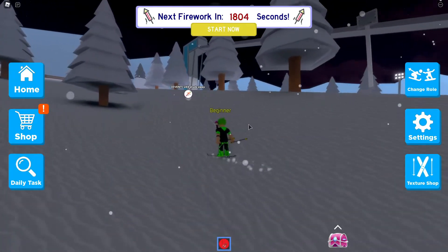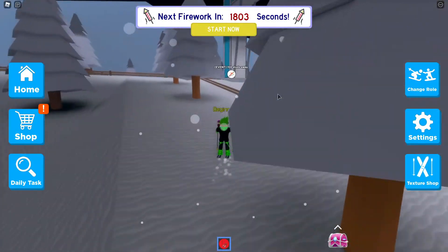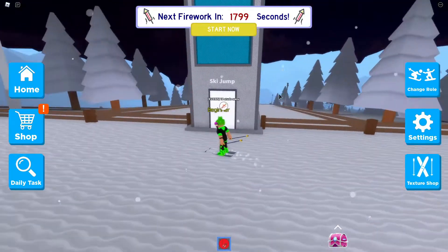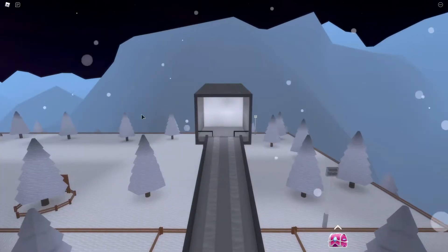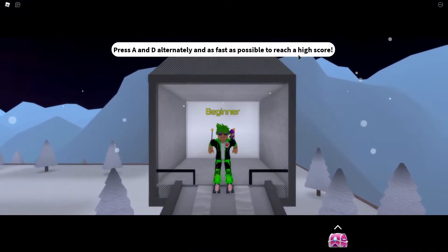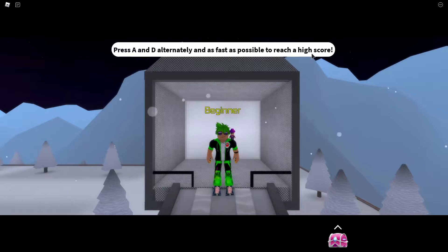Alrighty guys, we have arrived — the event is just there. So what you want to do once you get there is you just jump over here and go through this little ski jump thing. You just walk into it and it will play a little cutscene. Press A and D alternately as fast as possible to reach the high score. On mobile it will just be two little arrows on the screen.